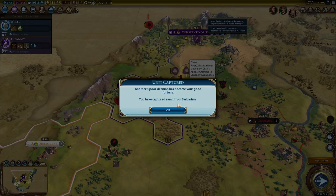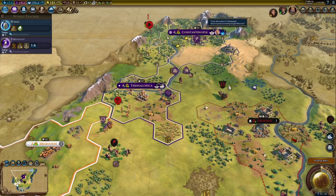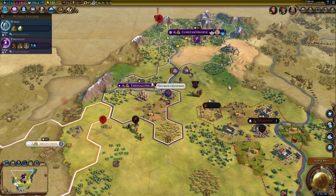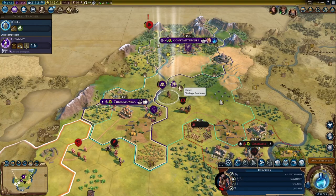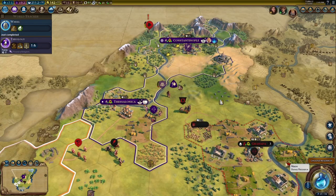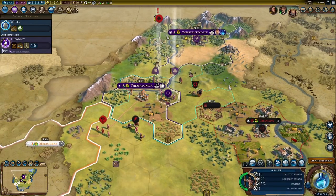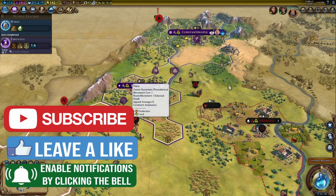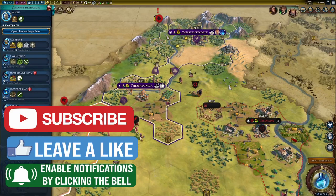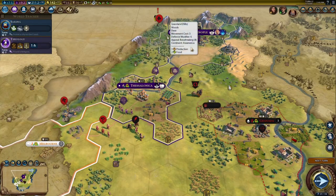I'm going to send Hercules in to finish them off and capture those builders — that's what I'm talking about. Hercules can heal up for real this time. We got a free builder from those barbarians, which is great. Send our archers down there. Melbourne is right outside my territory — I didn't notice that. I'm going to have to have a talk with Prime Minister Curtin about that when I have enough diplomatic favor.